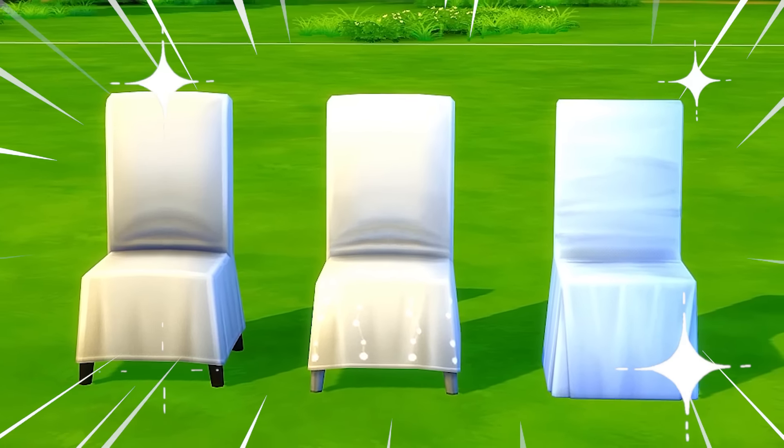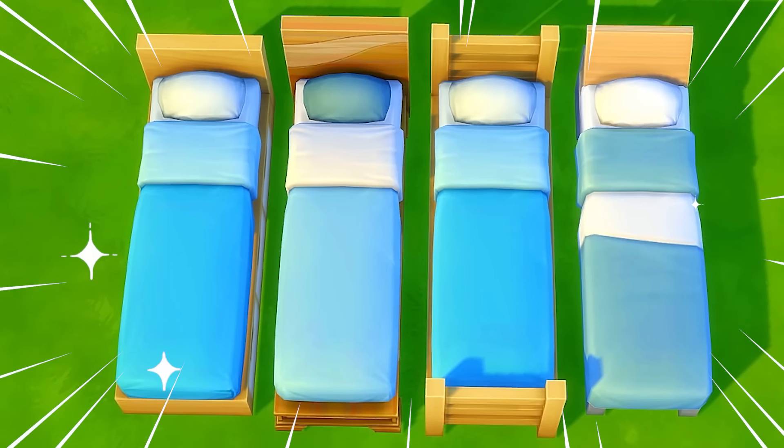Have you ever noticed that there are a lot of items in The Sims 4 that come from different packs but they look the same? Sometimes there are even identical items hidden in debug. Well today I want to try and build two identical houses in The Sims 4 but we cannot use the same items.